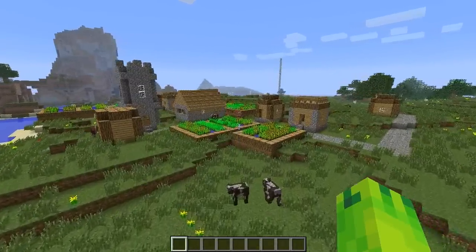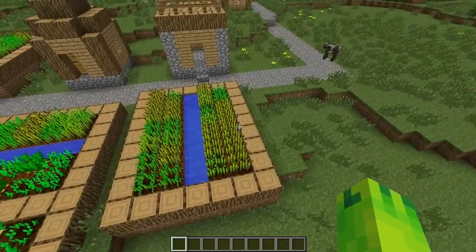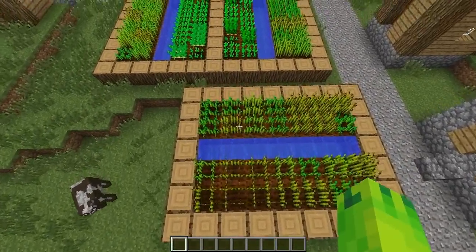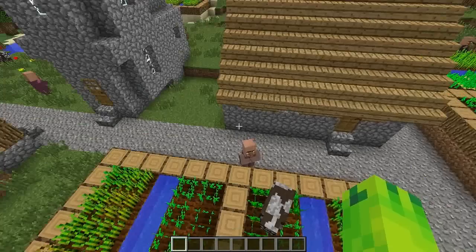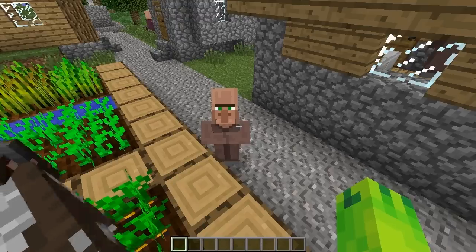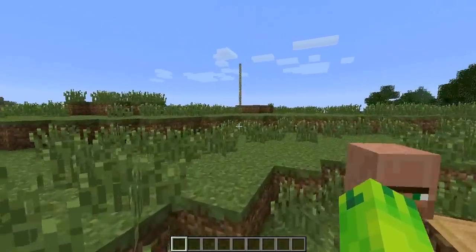Sadly there's no blacksmith, so you can't get free stuff, but a village is really great because you can get some free food — some wheat which you can craft into bread, some carrots, some potatoes which you can cook into baked potatoes — and there's villagers you can trade with, even though their trades can be a ripoff. There's no diamonds or iron, but it's still great.